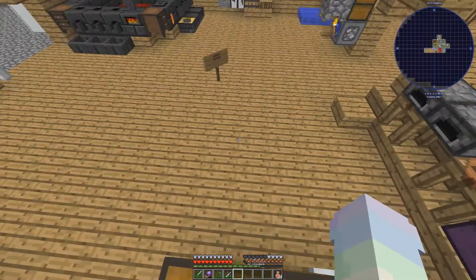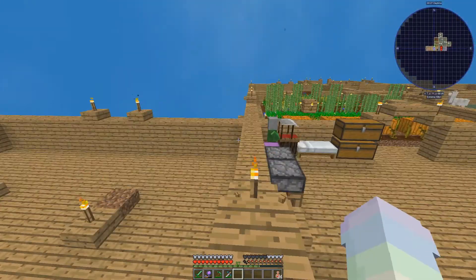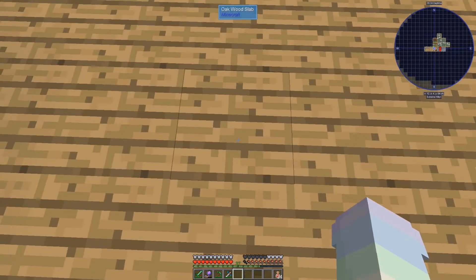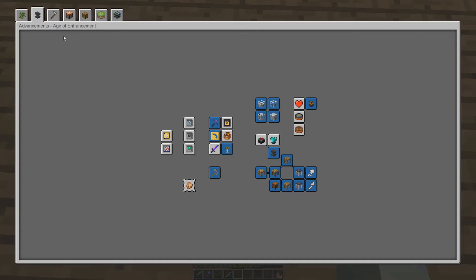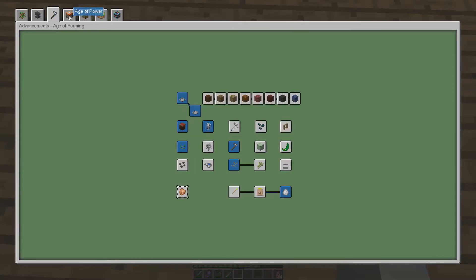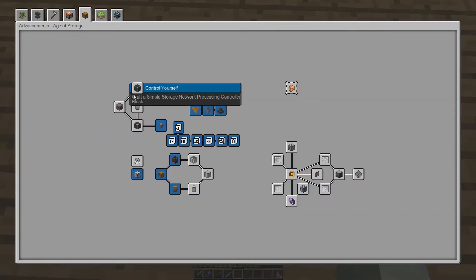What's the storage mod I'm thinking of called? With like inscribers and presses and... that big system. You start with meteors that come down and then... oh my god, what's it called? It's really annoying me. Why can't I think of it? It's in this one. ME system. ME system! That's what it's called. This is simple storage — as soon as I saw all this stuff I was like, yes, it's called ME system.